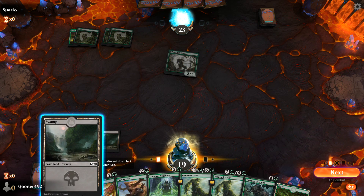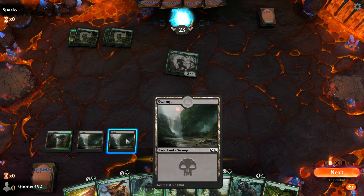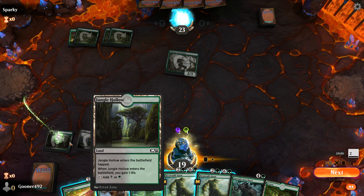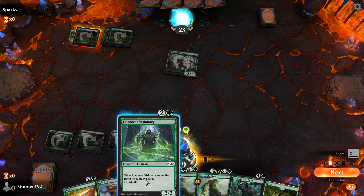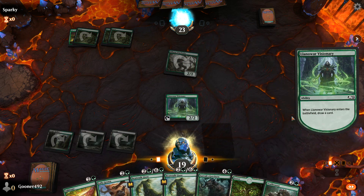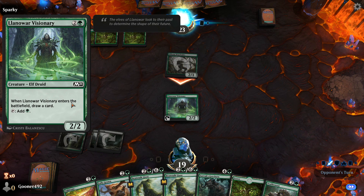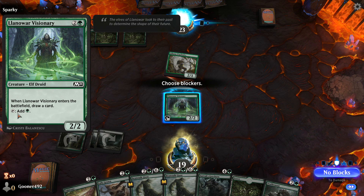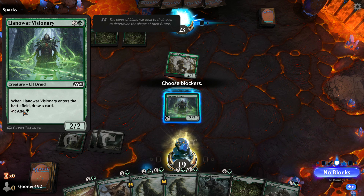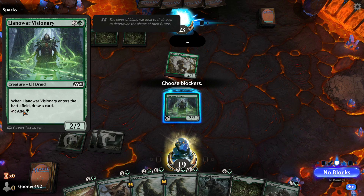It's turn three, and it's time to get our Llanowar Visionary onto the field. So we're going to play that swamp. You can do this manually or automatically, but I'm going to do it manually and tap my three mana — two swamp and one forest — to play the Llanowar Visionary. He has an effect: when he enters the battlefield, draw a card. He also has a second ability that I can activate by tapping him to add an additional forest to my mana pool for a single turn.